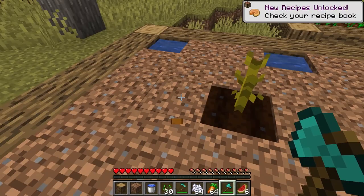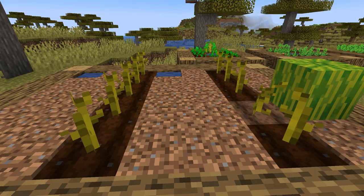With melon and pumpkin, it is more about how quickly you can remove them and have the stem keep growing. When it is removed, the stem will go back to level seven, so it will take one random tick to grow again. This is an average of 68 seconds, but can vary in time.